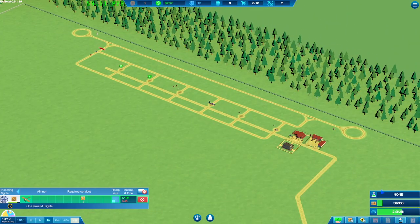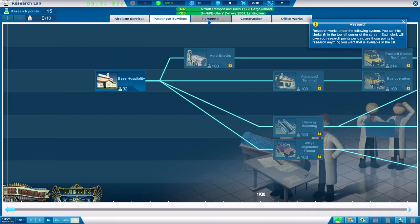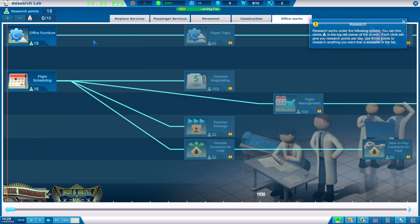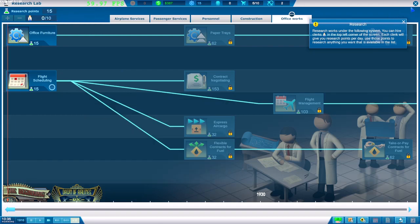We've got no research going on so we've got lots to pick from — airplane services, passenger services, personnel. As you can see, it's going through the years, showing what we're allowed to do right now. I think flight scheduling is going to be quite important so let's research that now. At the moment we don't have enough money to do it quickly — it'll still research but be very slow. We do need to get some clerks.